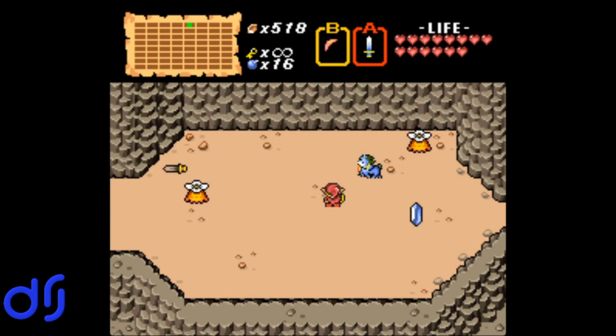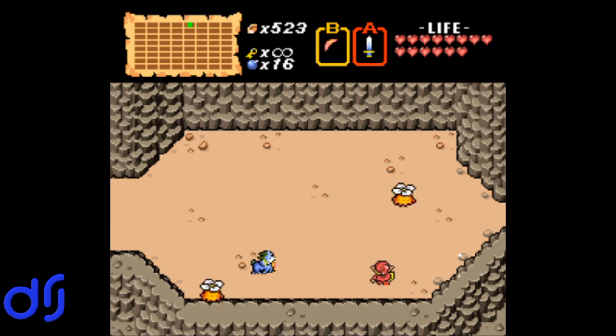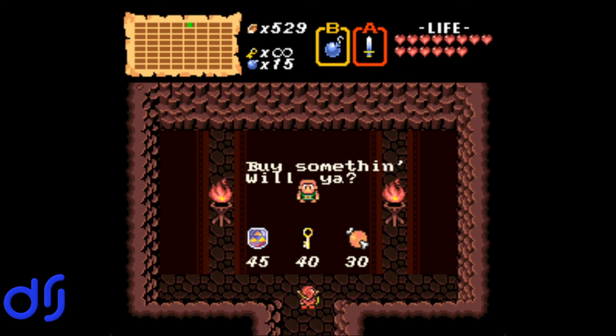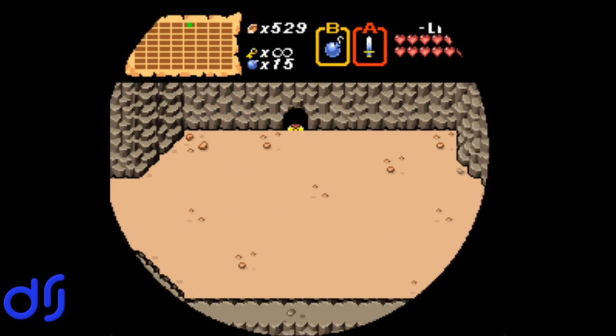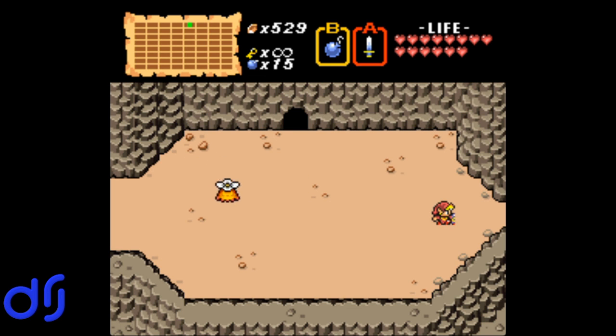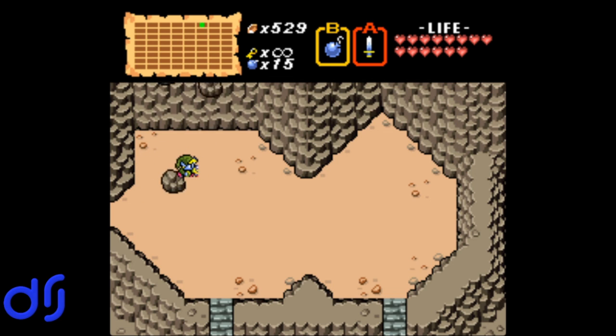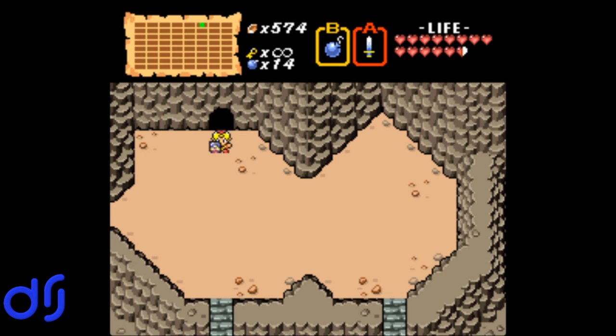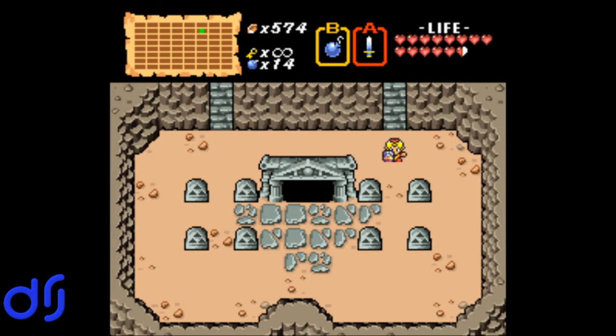I should probably switch to the boomerang so I can go back to that lethal one-two shot. You still can't do it too quickly in succession or you'll just hit the enemy during their invincibility frames and end up not doing any damage. There is a secret we do want to uncover — it's a shop, but I don't think we need any of this. We have the magic shield, and we'll definitely never need keys again because we have the skeleton key, and we already got bait. This is another secret you do want to uncover — it is another, and I believe the last, secret rupee room. And now, at long last, we reach Level 7.